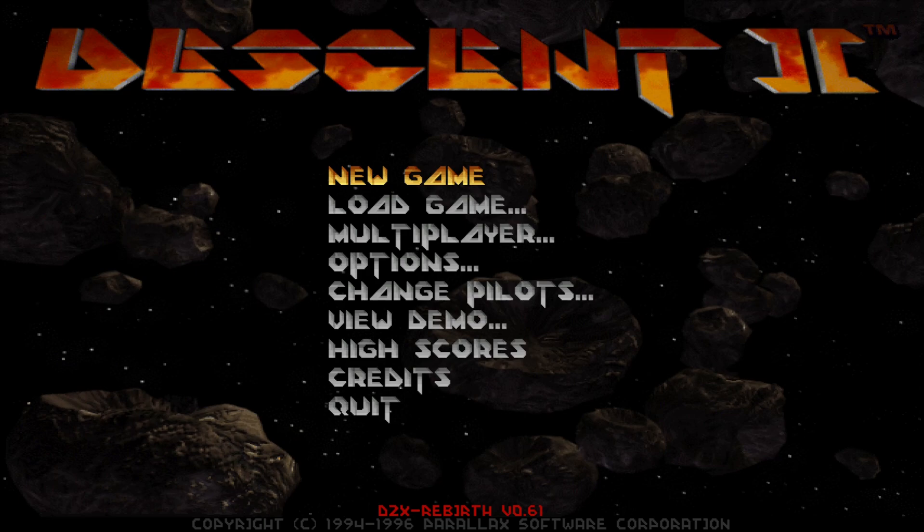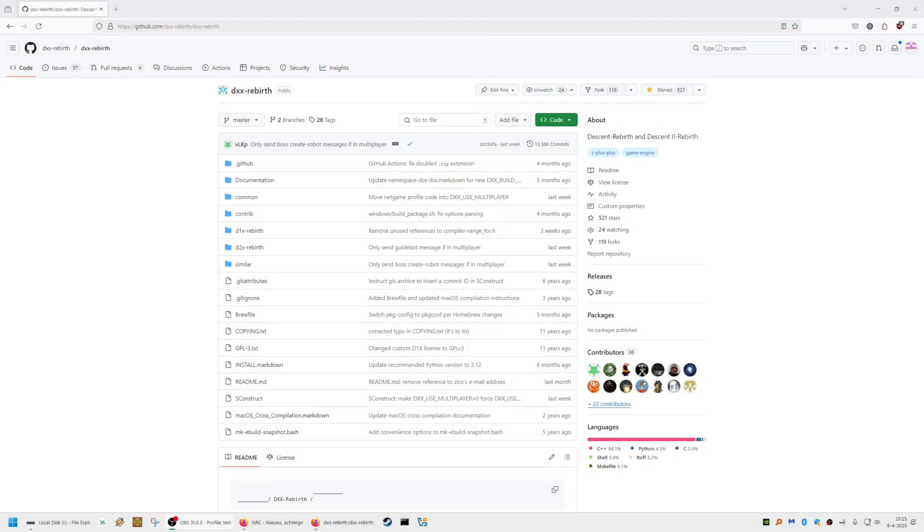Hey guys, welcome to this hacked playthrough of Descent 2. We are using the DXX Rebirth engine to play the game, and because the source code is open source and available on GitHub, we can actually check out the source code ourselves and apply some hacks or cheats.